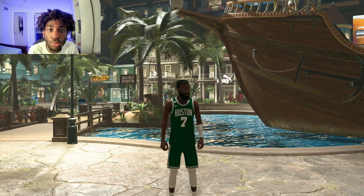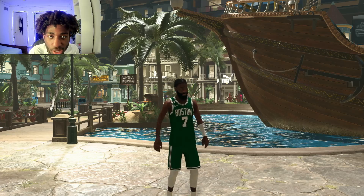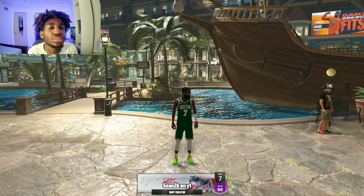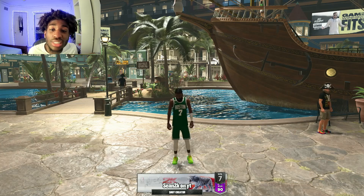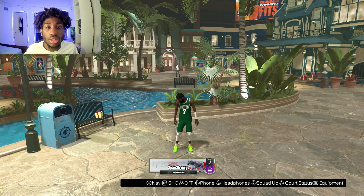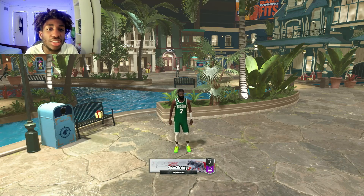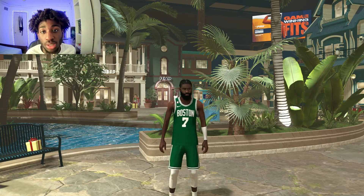What is good, y'all? It's your boy Sean 2K back at it again with yet another video. As you can see, we are playing Jaylen Brown on the shot creator build. Jaylen Green has been going crazy this year — this is a breakout year for him. He's a really good running mate to Jayson Tatum, averaging 26 points per game. If you put Jaylen Brown on almost any other team, he's gonna be the main option, but he serves his role really well with the Boston Celtics.